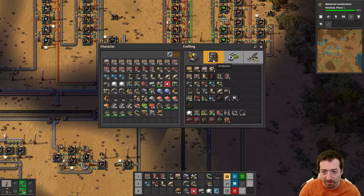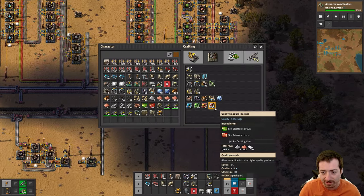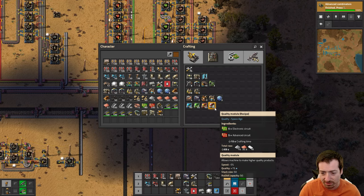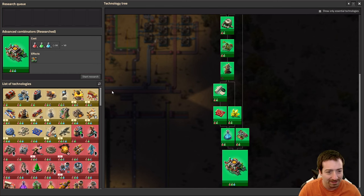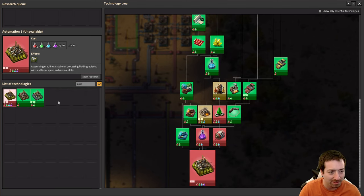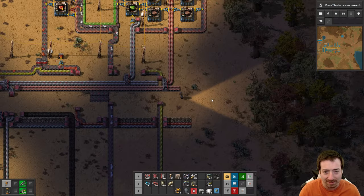We have quality modules. Quality is only plus 1% - so we're going to be starting with a 2% chance with these buildings. When do I get assembling machine 3? I need purple science for that. Classic.